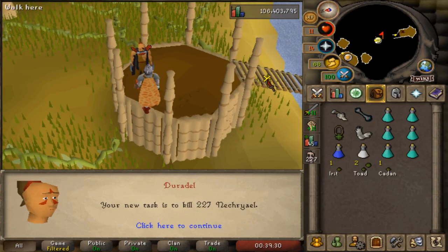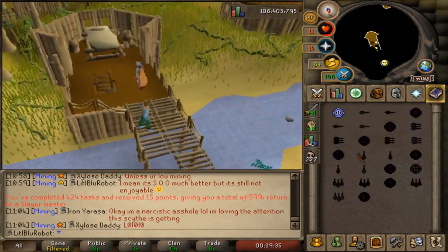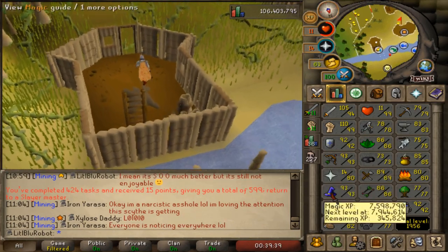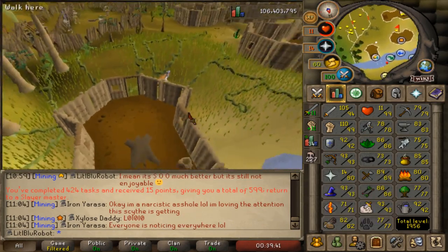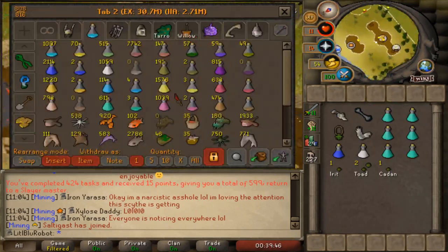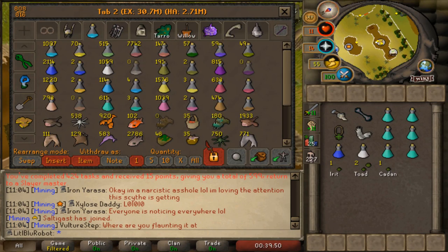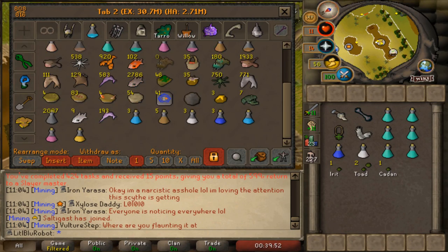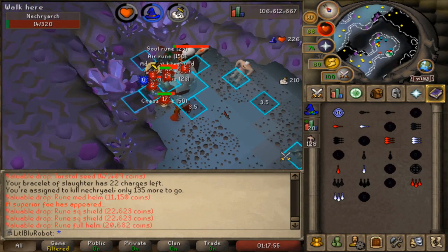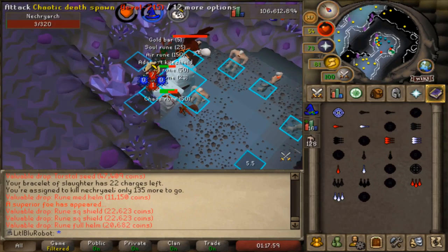Nechryael task - I haven't done this in a very long time, but I'm gonna go barrage them because I'm on the spell book. Would it be worth taking magic pots to barrage? I've never barraged a slayer task before and it'll be really cool. So yeah, I'm gonna take some magic pots to boost up. Let's get this Nechryael at some point - and let's not die.